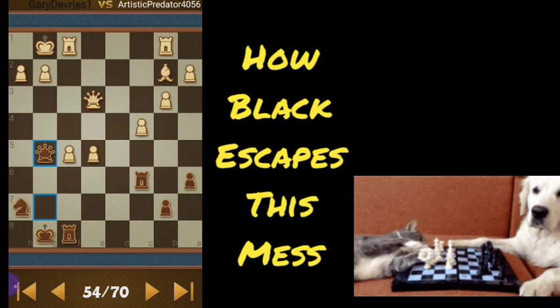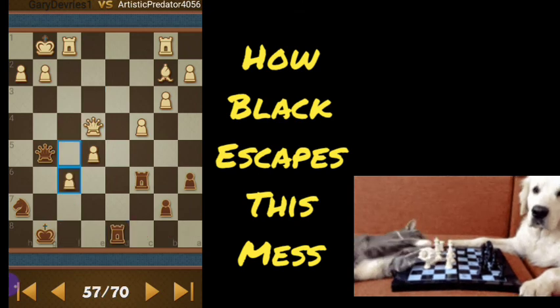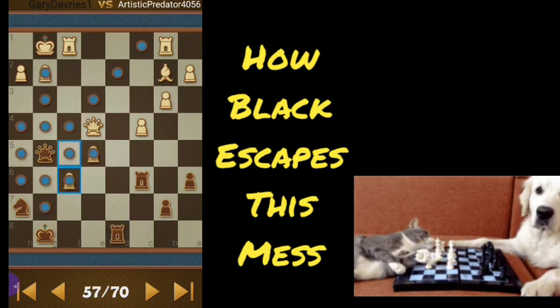We're going to put the queen to the square that's guarded by the knight. The idea is to get the rook to d8. Remember that our queen guards d2 — that's where the rook is going.